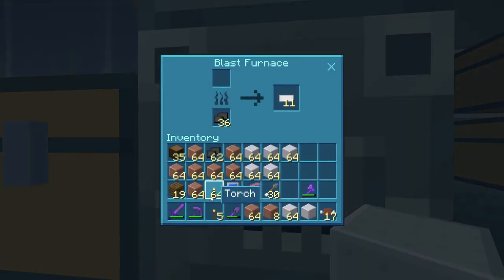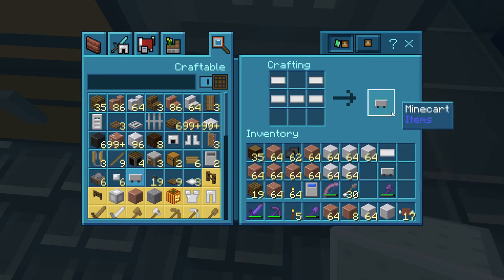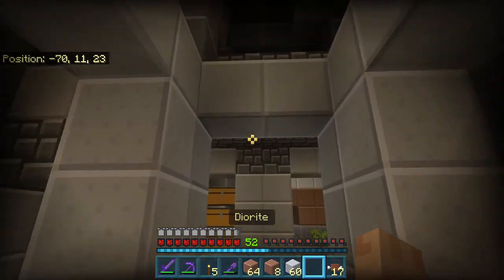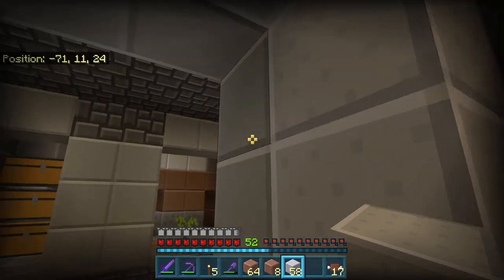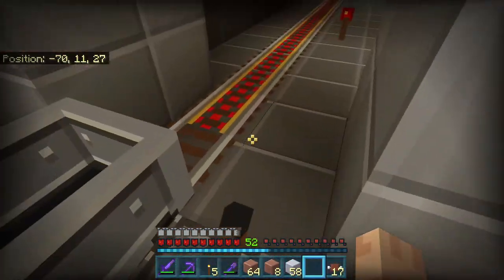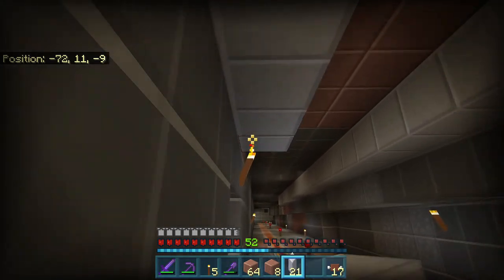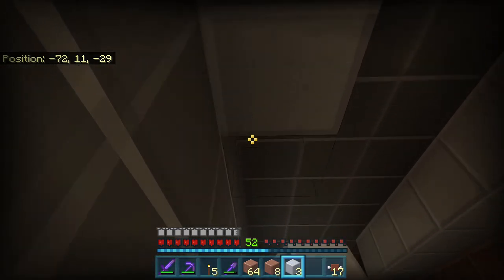Changes in the 21w07a include tweaks and updates to world generation and ores, changes to the visuals of some ores and stone types, and a reordered redstone tab in creative inventory. Looking at the visuals, it says ores without unique shapes have been given new textures for accessibility reasons, so that each ore is distinguishable by shape alone. This is amazing news for accessibility because some people are colour blind and have visual impairments and can't always differentiate between ores based on their colour.